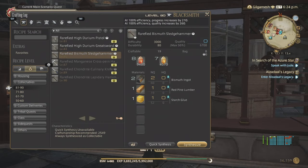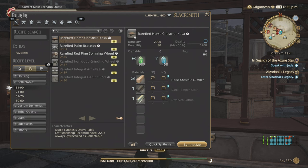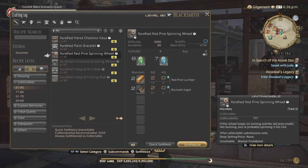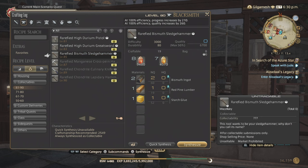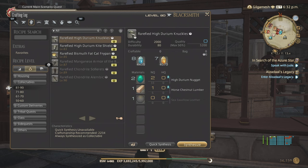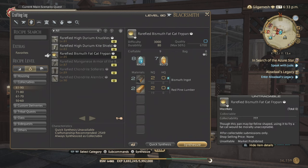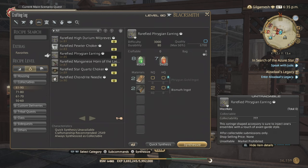For collectibles, some of them will be better than others. For Carpenter, you're going to be doing the Rarefied Red Pine Spinning Wheel. The level 85 recipes usually require just two materials, so it's probably best to do the 85 ones and skip the other ones. Blacksmith gets the Rarefied Bismuth Sledgehammer. Armorer gets the Rarefied Bismuth Fat Cat Fry Pan. For Goldsmith, the earrings.